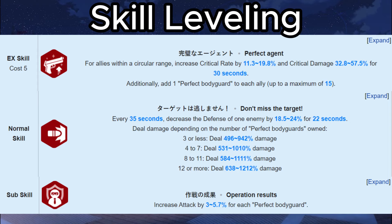For skill leveling recommendation, I would prioritize her EX skill, then her normal skill, followed by her subskill, and level her passive skill last.